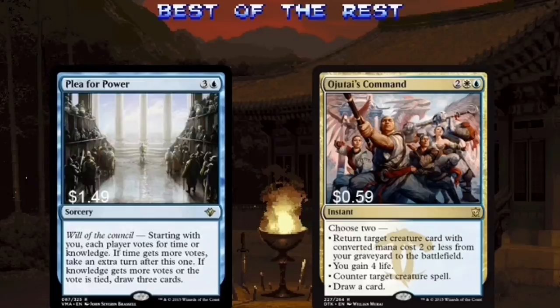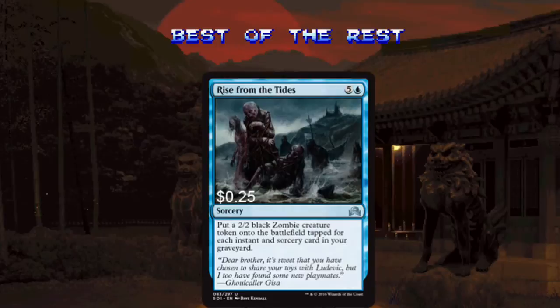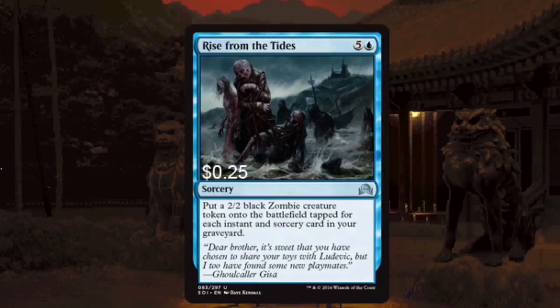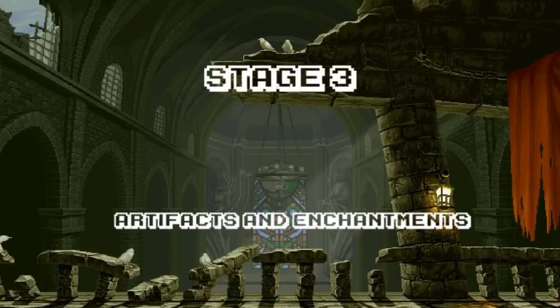Ojutai's Command is similar to Azorius Charm in its versatility — it allows you to do a little bit of everything. Lastly, we have Rise from the Tides. This spell is meant to end games. It's especially effective late game with a graveyard full of cards. As an added bonus, with Tigum's abilities, it can't be countered and you get to cast it twice.